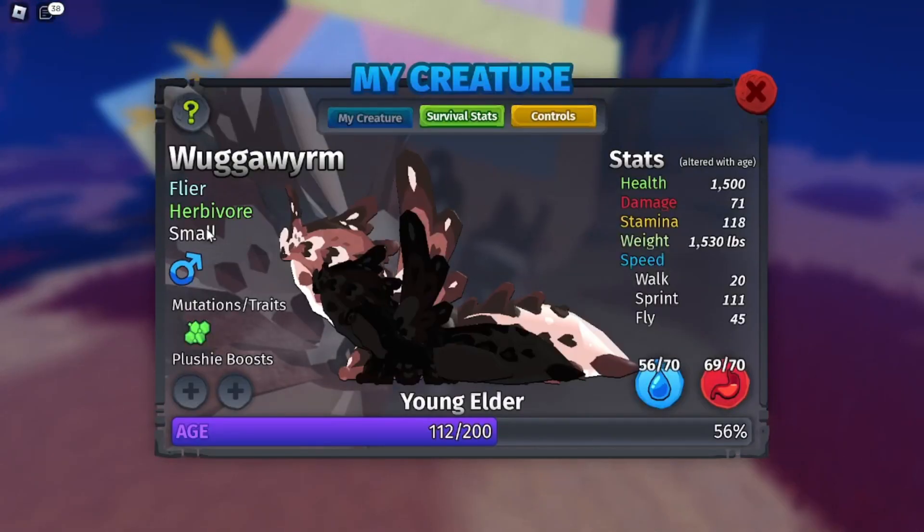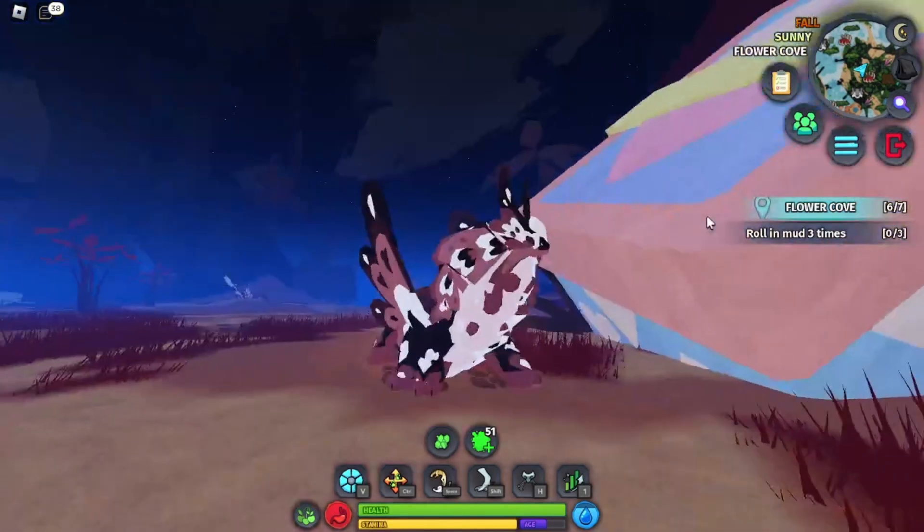Let's check out his stats. The Wagga Worm is a small flying herbivore. It has 1,500 health, it does 71 damage, its stamina is 118, it weighs 1,530 pounds, its walk speed is 20, its sprint speed is 111, and its fly speed is 45.